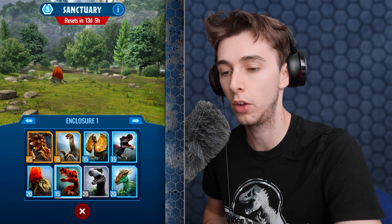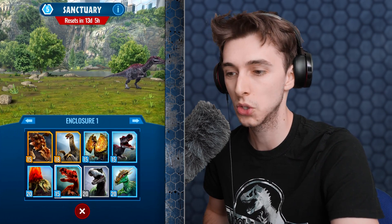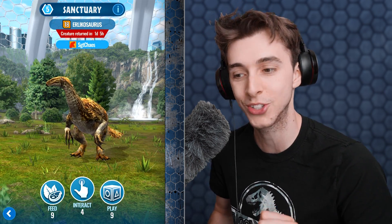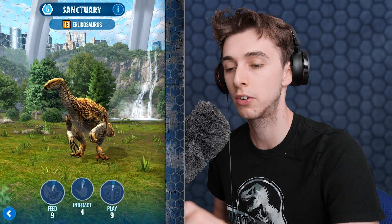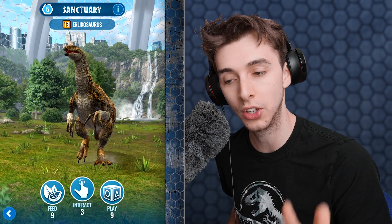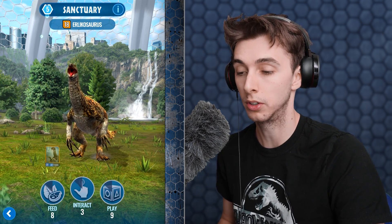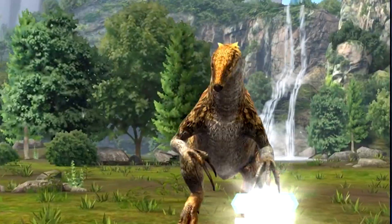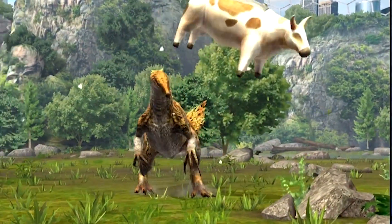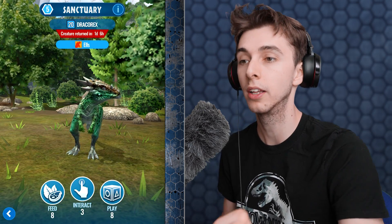We got 22 DNA total there from that level one sanctuary. Let's look at another dinosaur — Elaocosaurus. We'll do interaction first: two DNA — Elaocosaurus does not like interaction. Feed gives four, and play is four as well. Stick to play and feed with Elaocosaurus. I love the cow piñata animation — that is awesome.